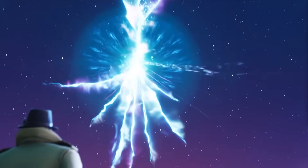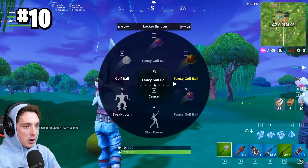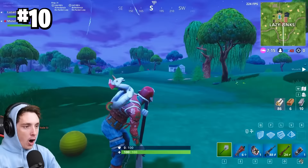Back in Season 5, Epic added golf in Fortnite. With the new season they added a golf emote and you could just play golf in Lazy Links. There was actually an animation that played when you got the ball in the hole, and OG players remember how much fun this was.